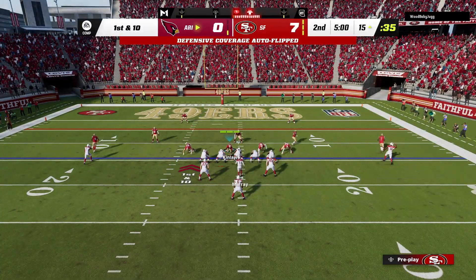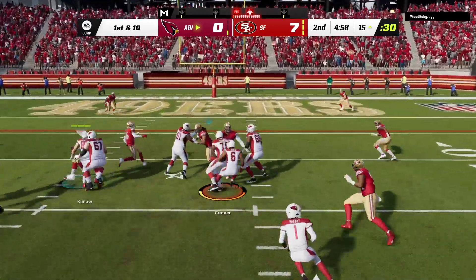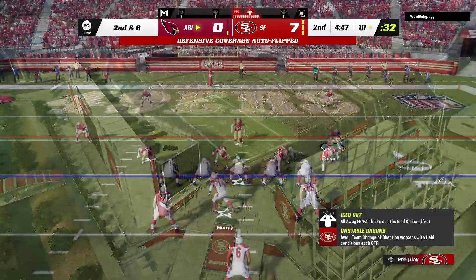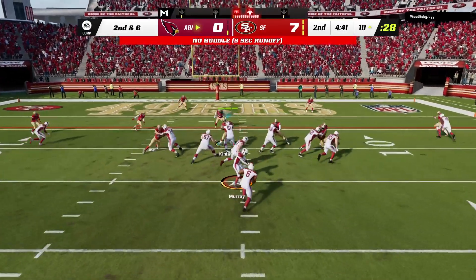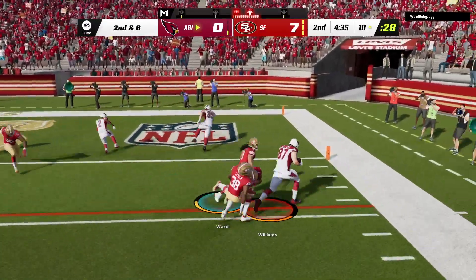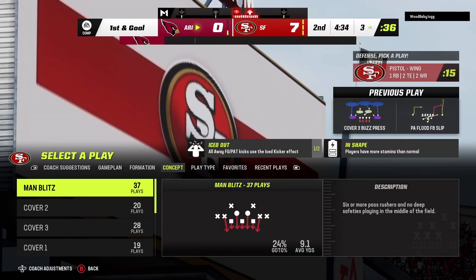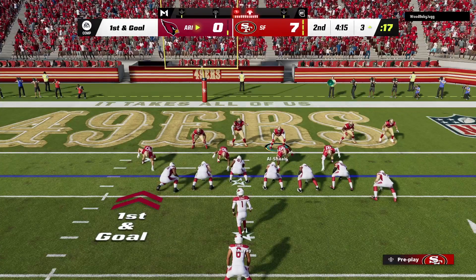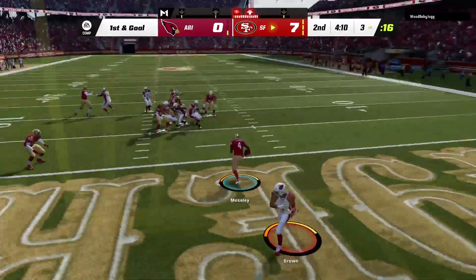The line of scrimmage is the 15, first and ten. Murray giving to Connor on the option — give him four yards there, it'll be second and six. On play action, it's Murray — throw right side, complete to Williams, and inside the five before he's out of bounds right at the three. Seven yards on the pickup, and now they've got first and goal. From the gun, Murray — and it's intercepted at the goal line.